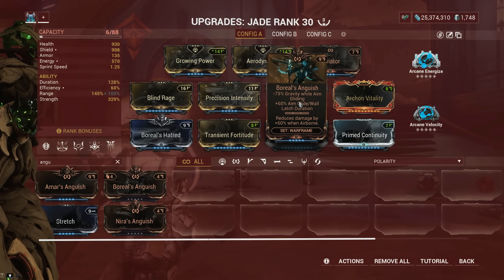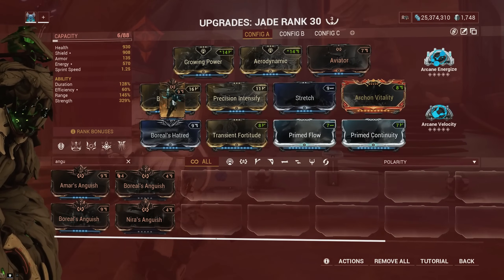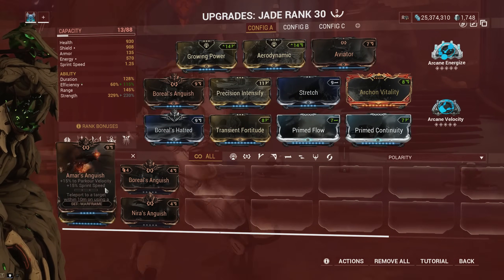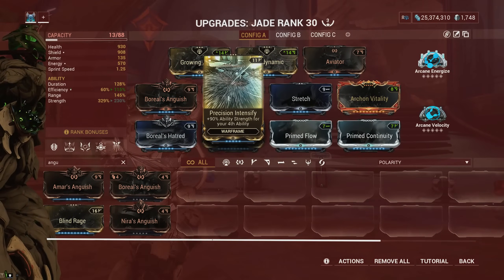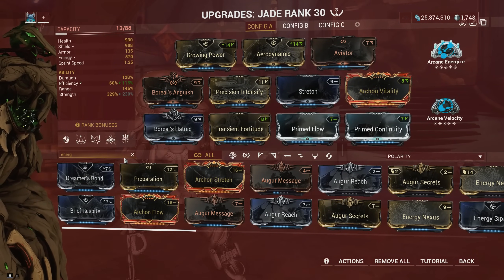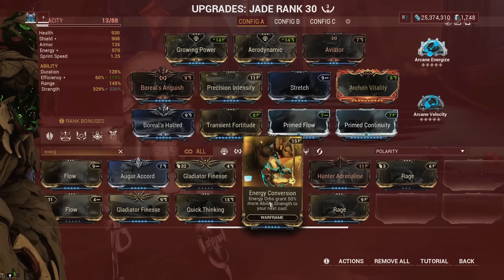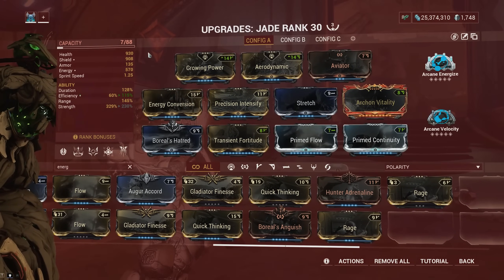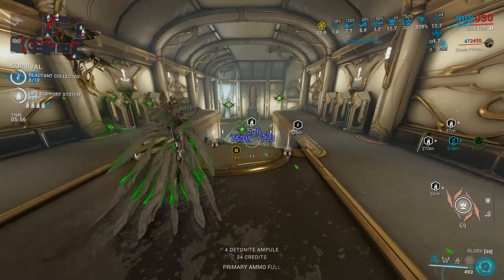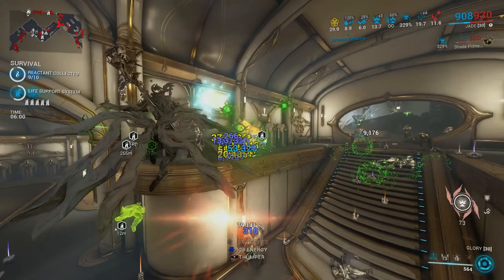As I mentioned, the only problem with the final Jade build is managing energy efficiency — it's reliant on the kill speed of Glory and the energy restore buff of Arcane Energize. If you don't like that, you can remove Blind Rage for Energy Conversion. However, if you have Arcane Energize, I strongly suggest you try out the build and see those numbers from your exalted weapon hitting 500,000 damage to enemies. Jade is pretty straightforward when it comes to her abilities and she is really fun to play with her ultimate active.